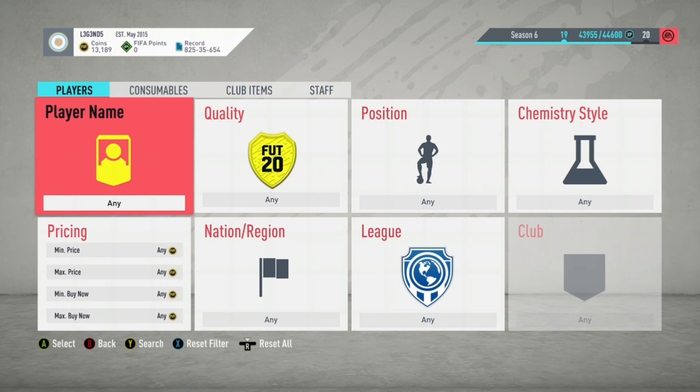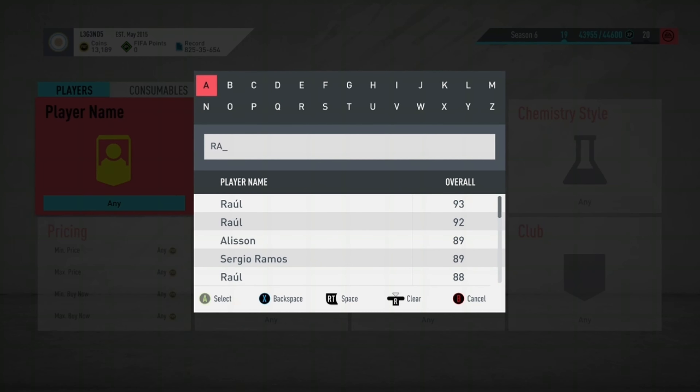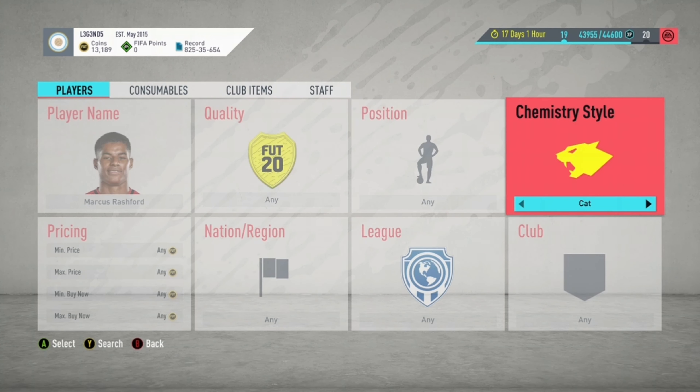What you guys are going to do for this method is search up the cheap meta players. I'm going to give you an example right now — someone like Rashford. Rashford is a cheap meta player in this game. If you search an attacker, you want to put a Hunter on him. Obviously Rashford is a striker, so you want to go for that type chem style, which is a Hunter.